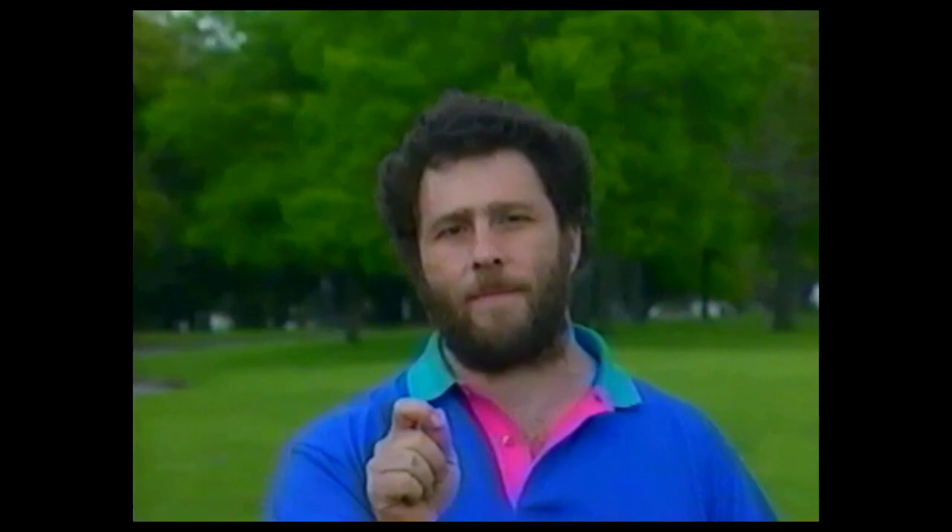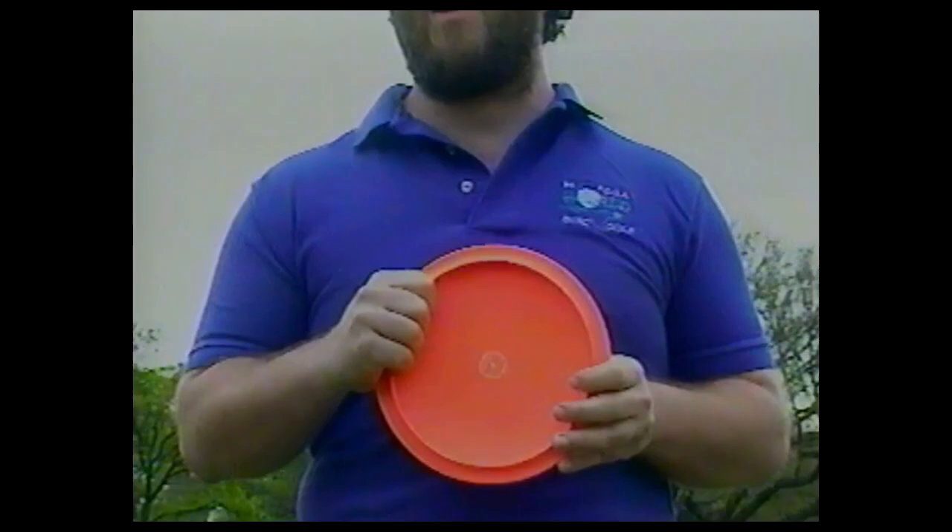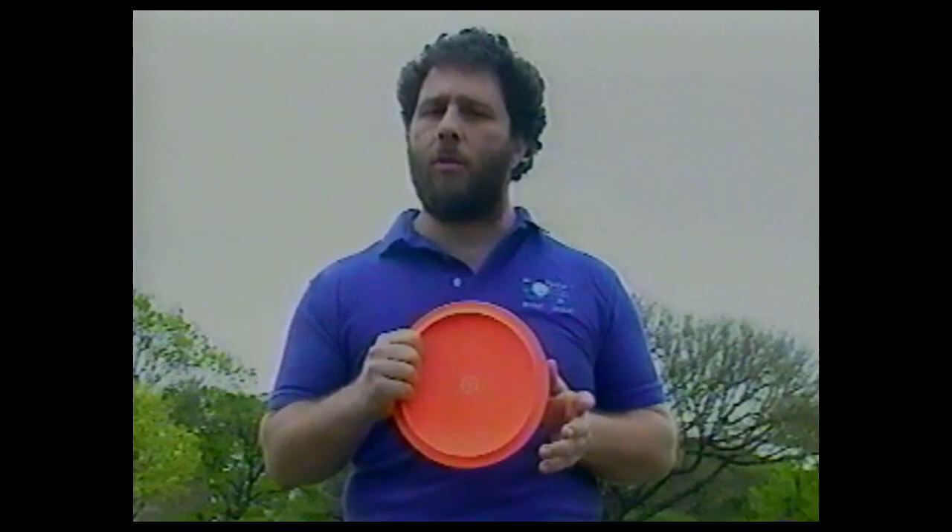This is your basic grip for approach shots. For a better driving grip, put your index finger on the rim with the other three fingers underneath. You'll find that you get a lot more snap — it'll be a little hard to control at first, but once you get used to it the results will be dramatic. Now go play some disc golf and have fun!